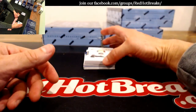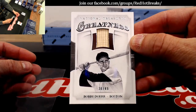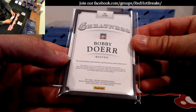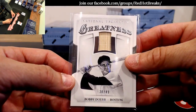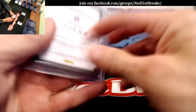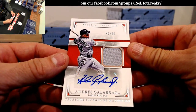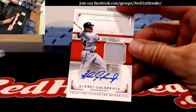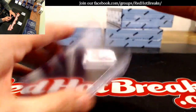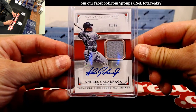Cool-looking Bobby Doerr, 38 of 49, for the Boston Red Sox. And look at this — for the San Francisco Giants, the Big Cat Andres Galarraga, 41 of 99. Very weird to see him on the Giants. Giants went to Ronald P — nice hit, Ronald.